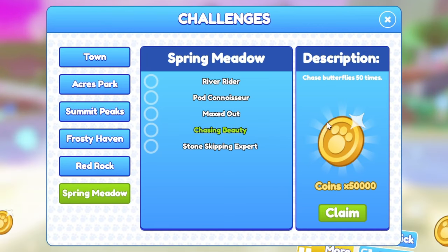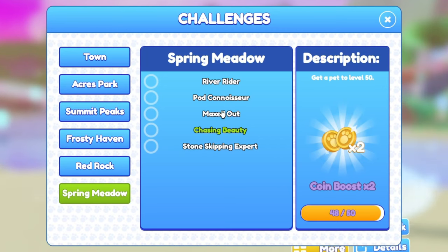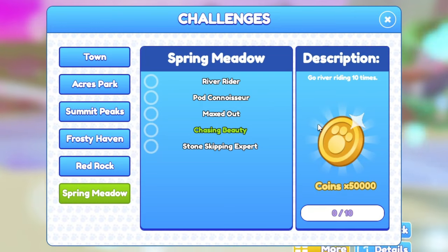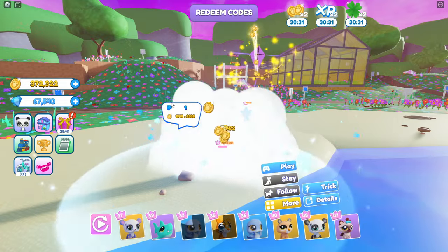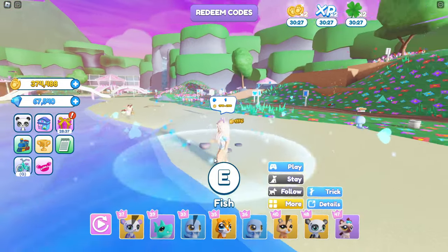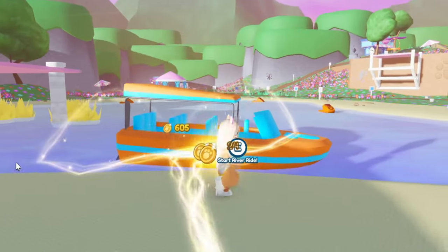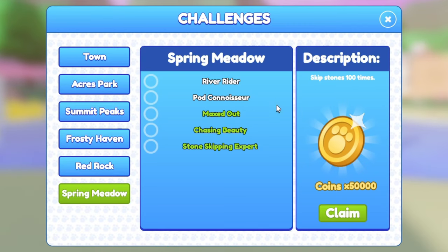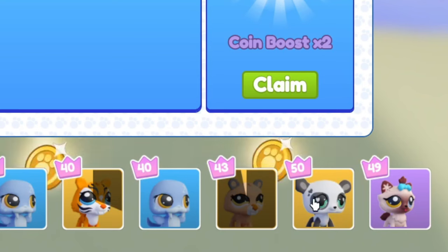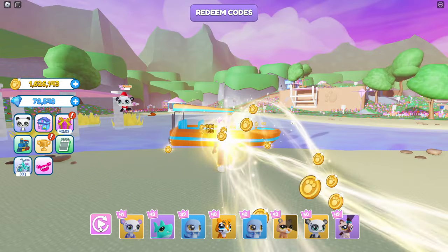50,000 coins is not too bad. We need to skip stones 100 times, get a pet to level 50, go back and open more pods, and find the river rider to ride 10 times. These little pebbles right here are the skipping stones. I've made pretty good progress — I did the stone skipping 100 times and got my little panda to level 50. I'm so proud of him!